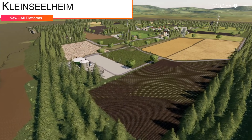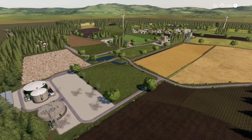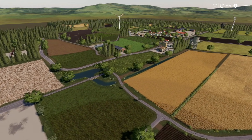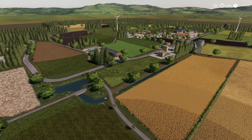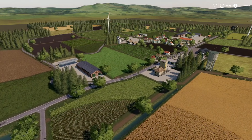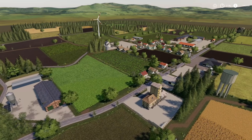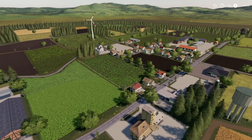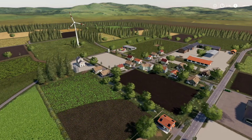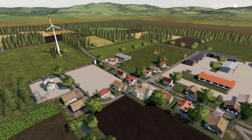Starting off today with new mods for all platforms, we have Kleinseelheim — a brand new map for all platforms. On this map there are two farms, a large one with chickens and cows, buying and selling animals, three sell stations, selling milk, bales, and wood, vehicle traffic, pedestrians, a BGA, 27 total fields, flat terrain, and it is Seasons ready.